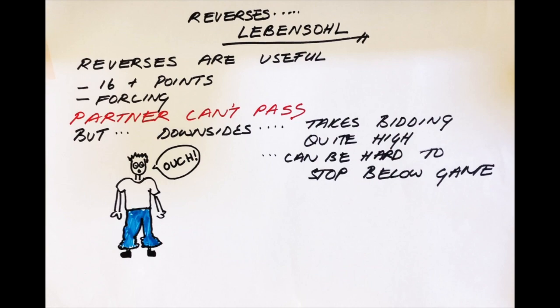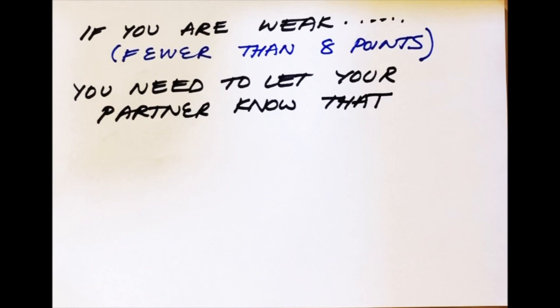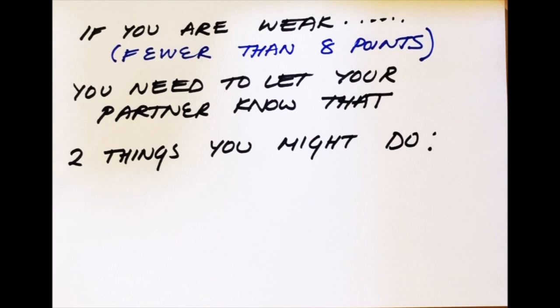If your partner reverses, you know you can't pass. If you're weak, with fewer than 8 points, you need to let your partner know that. You don't want them getting all excited and bidding game if they only have 16 points. So when you are weak, there are two things that you might do if your partner reverses.